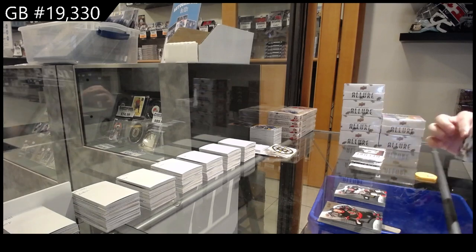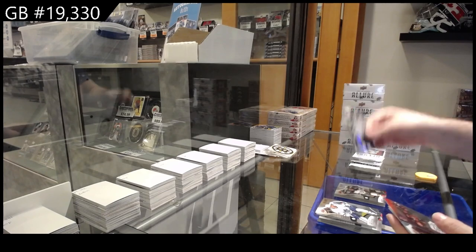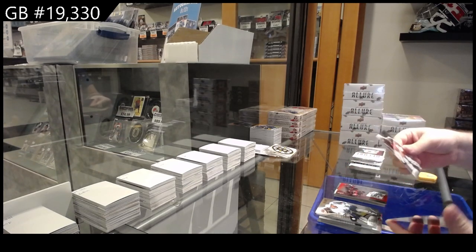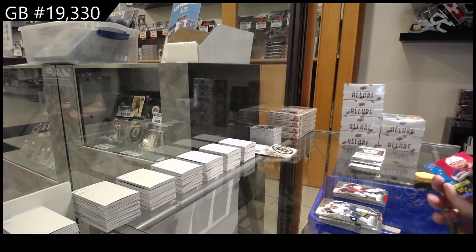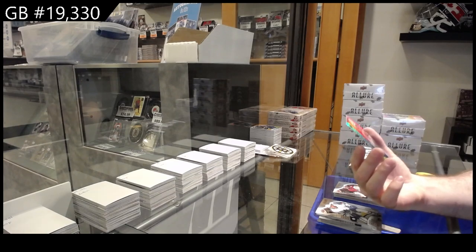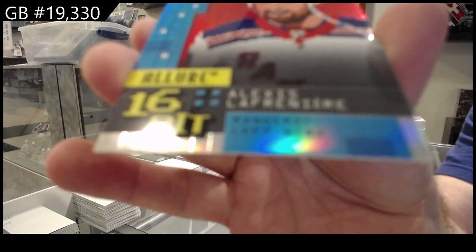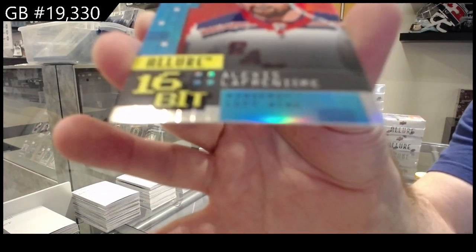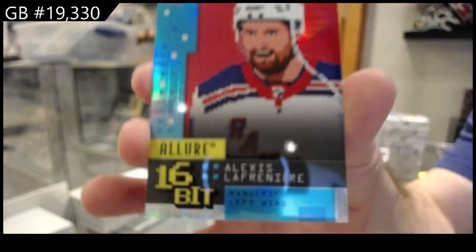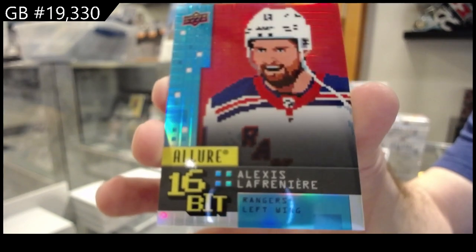We've got an orange yellow Shesterkin for the Rangers, Zegras for the Ducks rookie. Black rainbow Drew Doughty for LA, hustle hit never quit Tkachuk for the Sens — oh that is nasty — and a Prosvatov rookie for the Coyotes. And this is what we were talking about with Billy earlier — easter egg: La Frenier 16-bit for the Rangers! How cool is that!